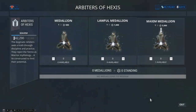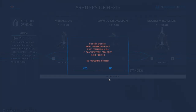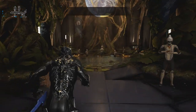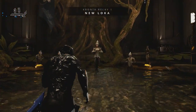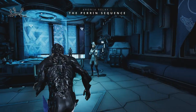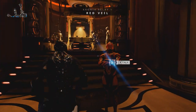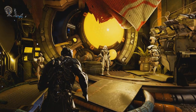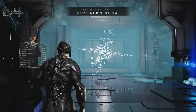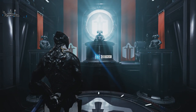Each syndicate has their own unique vendor within their rooms, for players to deposit syndicate medallions which they can gather by running syndicate missions. All of these vendors are located on the right-hand side of these rooms when entering. Each of the syndicate leaders are also located within these rooms. The New Loka leader is the NPC in the centre of the water. The Perrin Sequence can be found in the middle right of the room. The leader of the Red Veil is at the back of the room below the stairs and behind their burning tree. The Steel Meridian is at the back of the room behind the boxes. Cephalon Simaris is at the back of the room behind their syndicate icon. And the Arbiters of Hexes are in the back of their room.